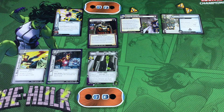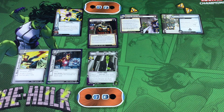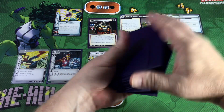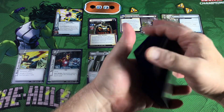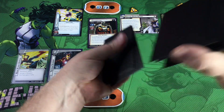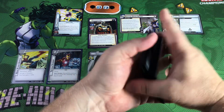That's all the setup for Round 1 of Season 12 of the Solo Champions League. All I have left to do is draw up my hand size of six and do my mulligan. I'm also going to shuffle both of my decks before we start — here's my hero deck, and I'll give the villain encounter deck a shuffle as well.